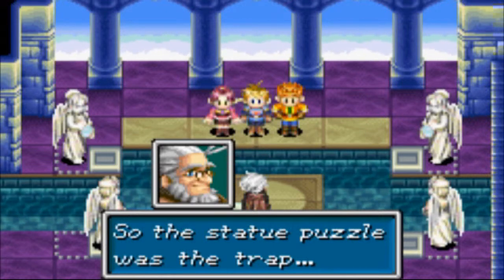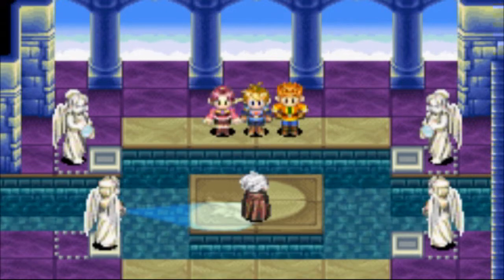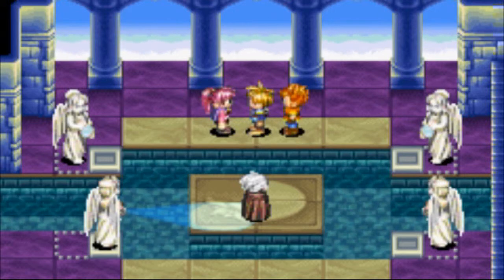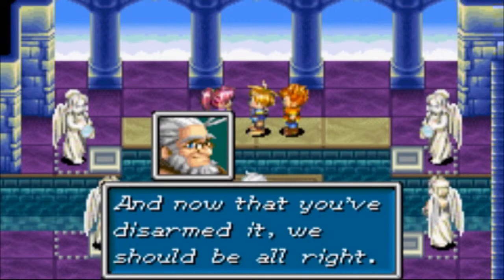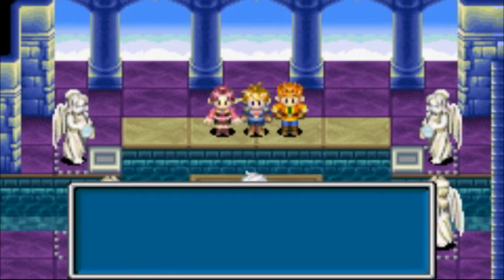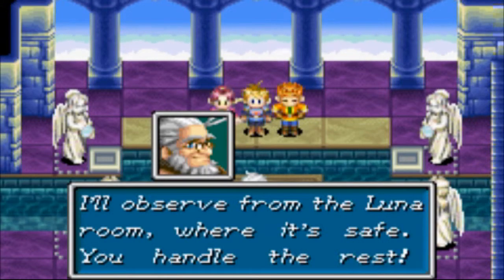So the statue puzzle was the trap, and that other statue was here to disarm the trap. Now that you've disarmed it, we should be all right. Yes Krayton, keep up — I'll observe from the lunar room where it's safe; you do all the grunt work.